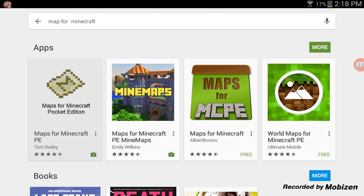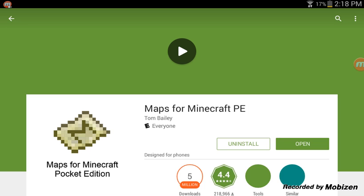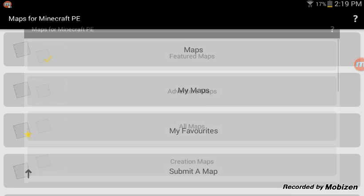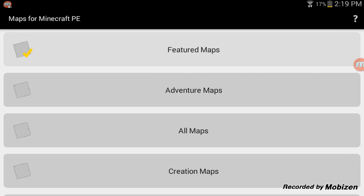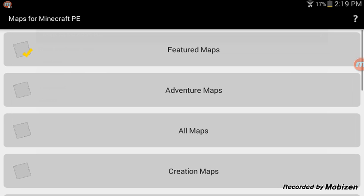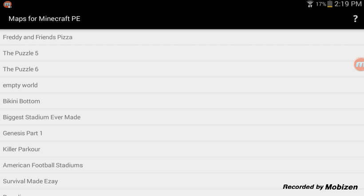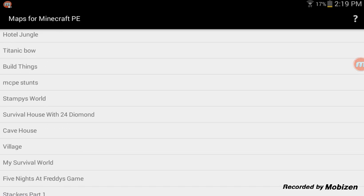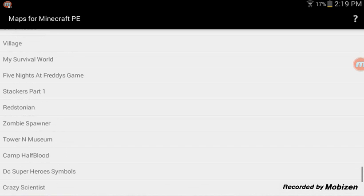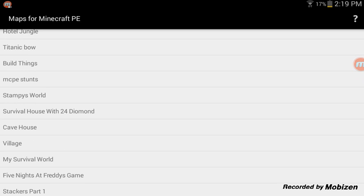This is what comes up right here — the map with the M on it. You click install, like I already have. Then click 'Maps,' click 'All Maps.' Let's get to Stampy's world. You go down, scroll up slowly and see Stampy's.